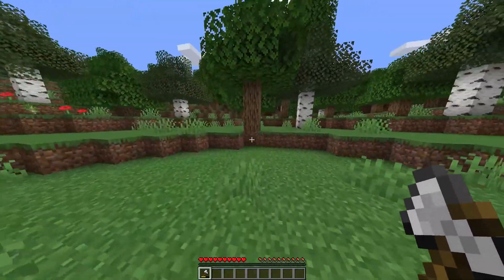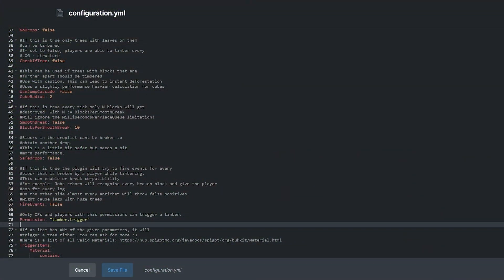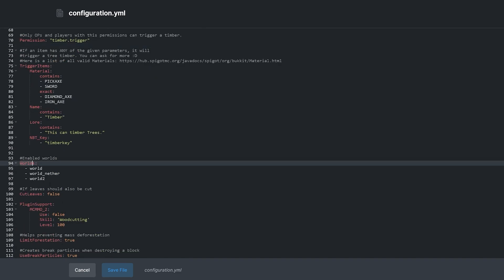When it comes to permissions and group plugins, this plugin has only one permission: timber.trigger. If a user or group has this permission, they can use the Advanced Timber mod. We can also limit access to certain worlds by listing them under worlds.